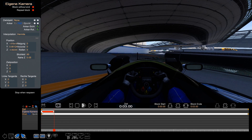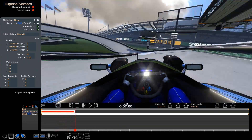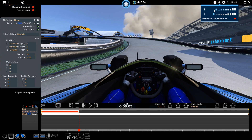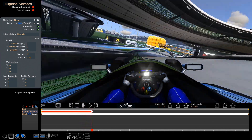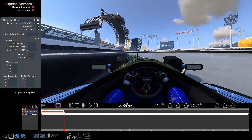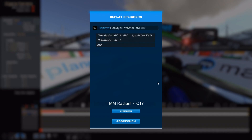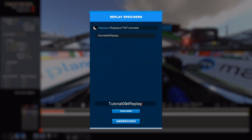So for now this is exactly what we are gonna do. But as you can see it doesn't look too good. We want it to be smooth, we want it to be dynamic. So what we are gonna do is, first off, we are gonna save this. Gonna name this tutorial 5 replay. There we go.